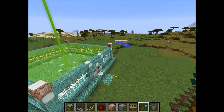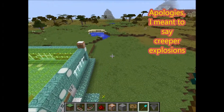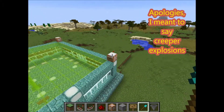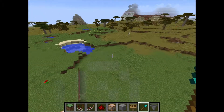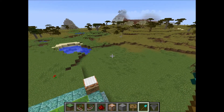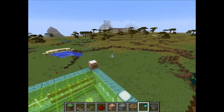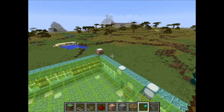Let's talk about mob griefing first. The worst type of mob griefing is creeper explosions around your building — that would look terrible, creating holes everywhere. I haven't switched mob griefing off, so how do I protect the area? To do that, I need to show you the secret room.